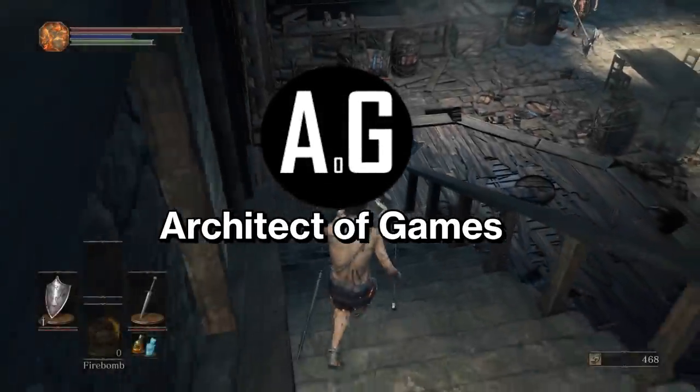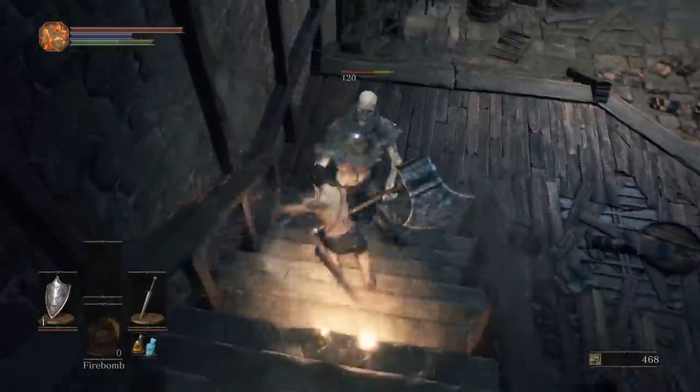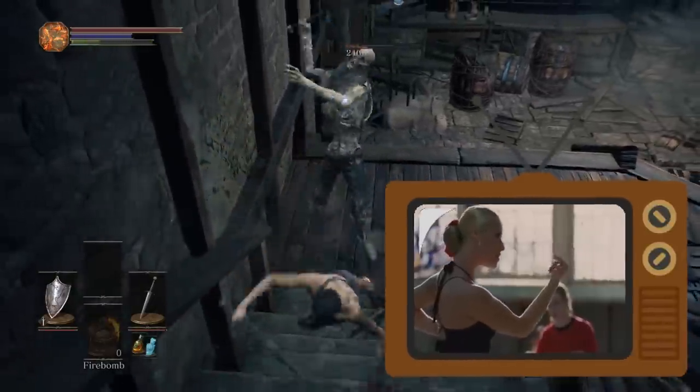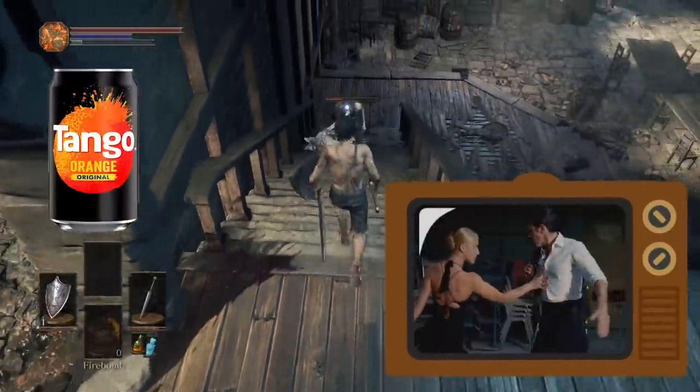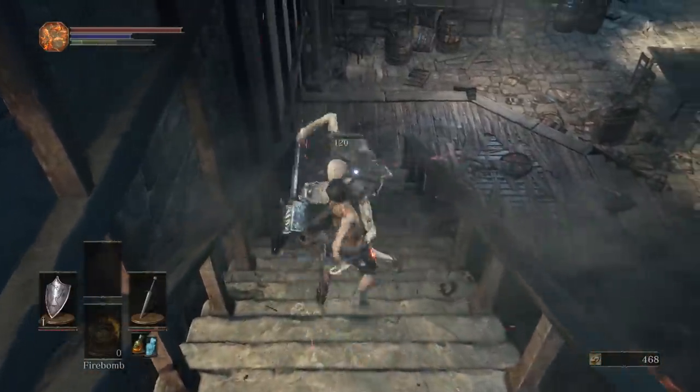There's an old saying: it takes two to tango. Now that's a phrase usually reserved for Argentinian dancing, or probably in an advertisement for orange flavoured soft drinks, but it can also be applied to video games — in particular, enemy design.